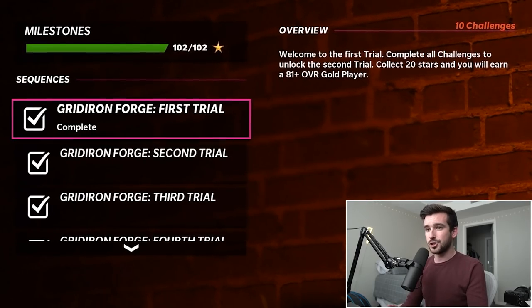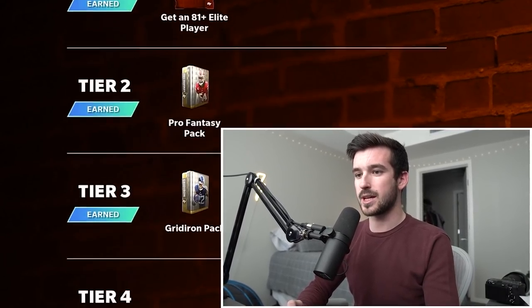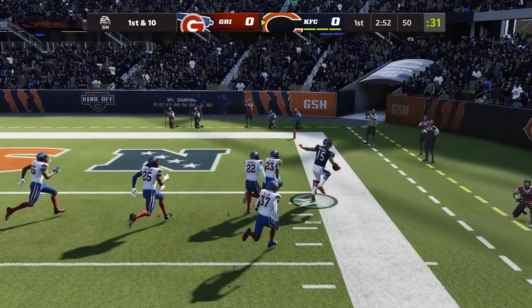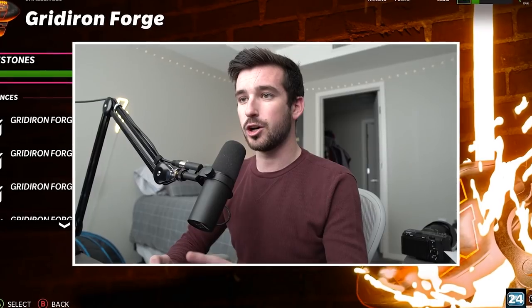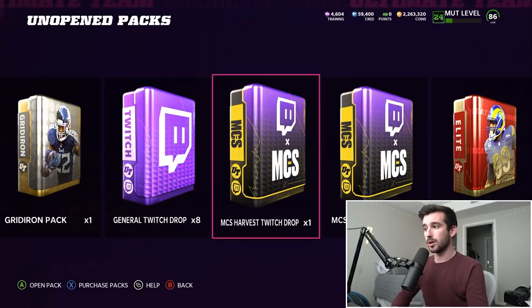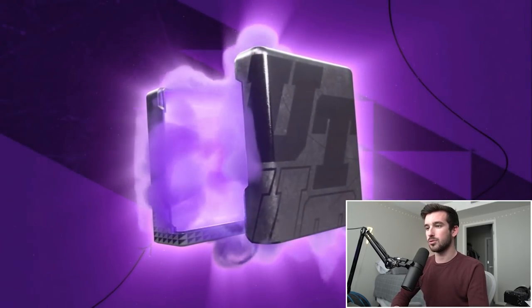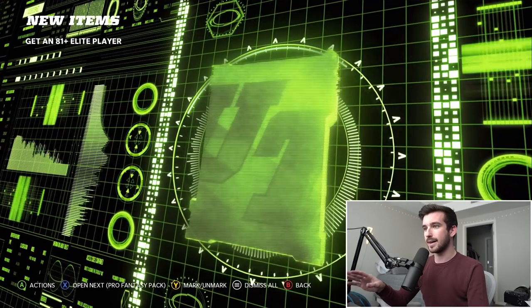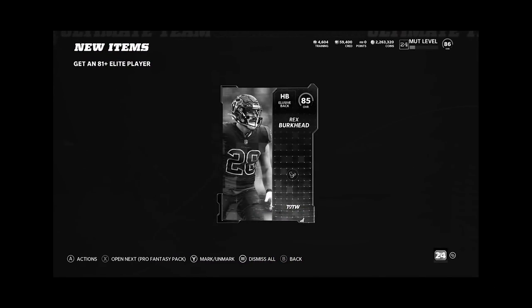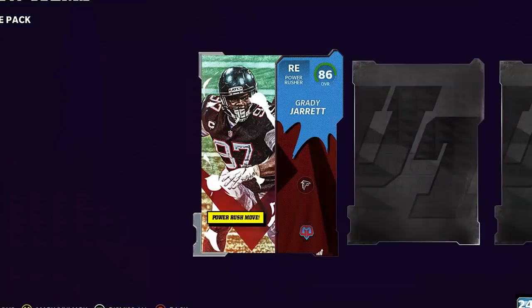The day after finishing those Gridiron Forge packs, we got the next Gridiron Forge for DJ Reader. I just completed all these and got the same packs. The good news is today Team Diamonds are in the game, so these cards are worth a lot more. I also have some Twitch drops and an MCS Playoffs pack. Starting with the 81-plus elite — give me an 89 or 90, something good. 85 Rex Burkhead. We didn't pull anything good, just a lot of mediocrity, 84s and 87s. Team of the Week: 87 Kendrick Bourne, a non-full legend 83 Strahan, and an 85 Sam Darnold.